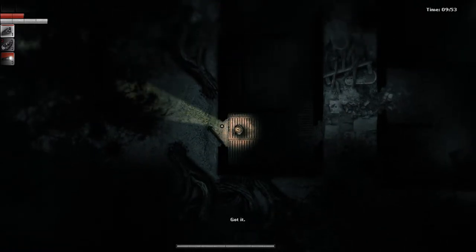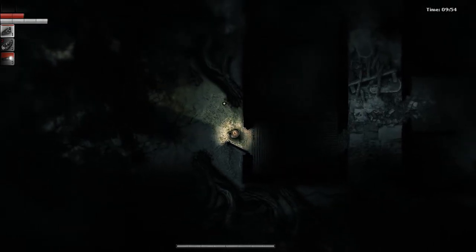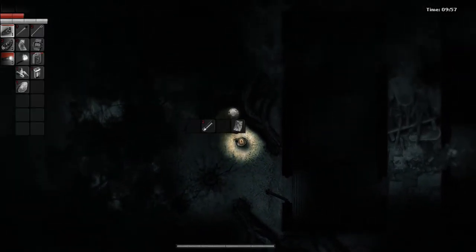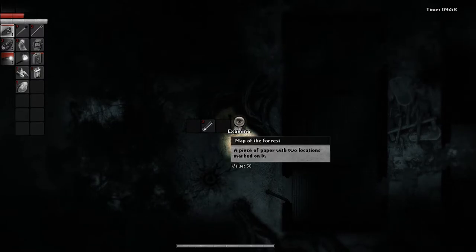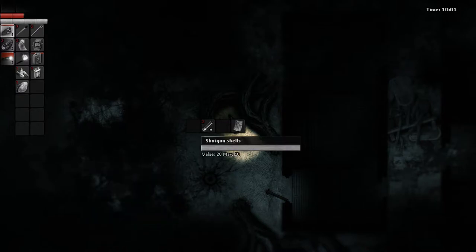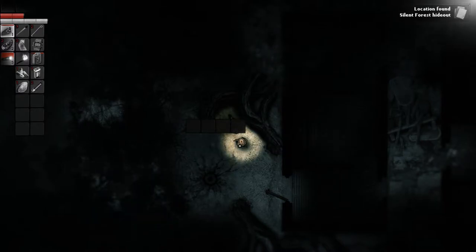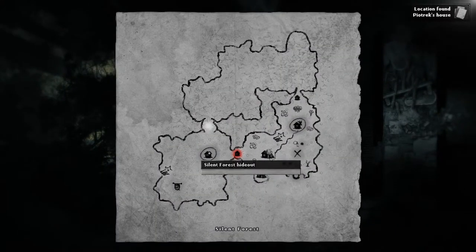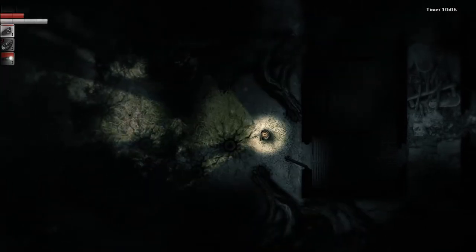Here we go. Map of the forest. Whoa — I just heard something. Shotgun shells. Location found: Silent Forest hideout. There is a hideout. Yes! Where is it? Just straight to the left. Good, good, good.